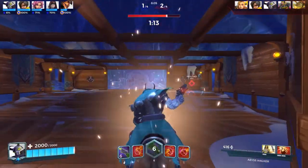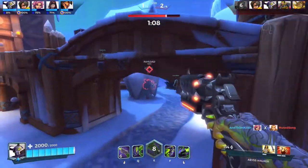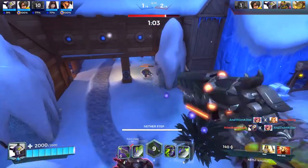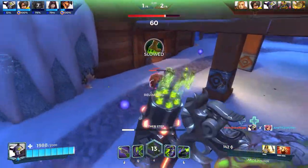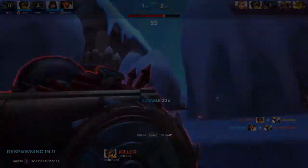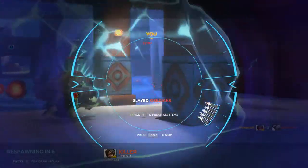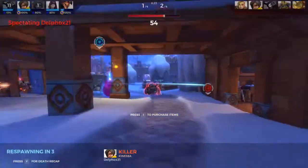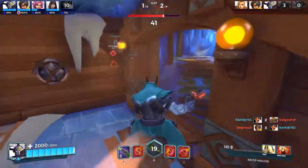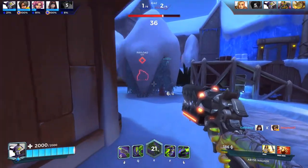I'd like to try to use the ultimate a few more times. The way this game is going we're going to lose quickly, so I might not have time. Here we go — sneak around the side, go up in the air. Cassie has become the most irritating thing in the game as people are sniping with her really well. Whenever there's Cassie on the other team I'm like, screw you guys and your stupid sniper.